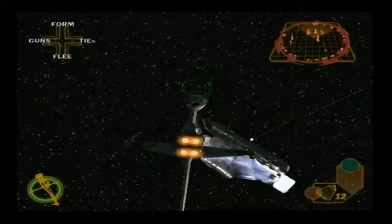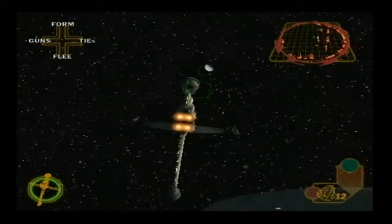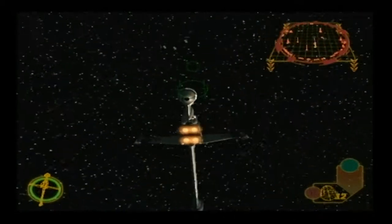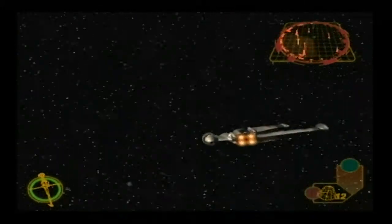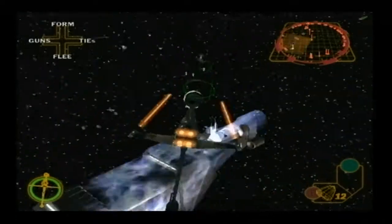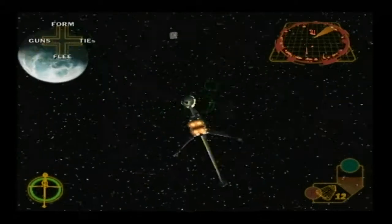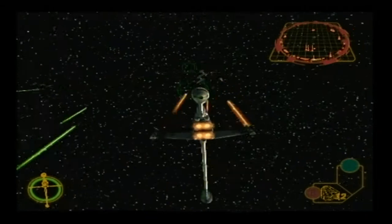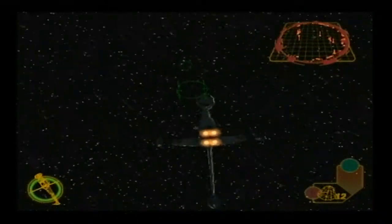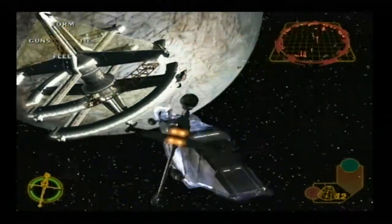We're under attack. We need your help. Rogue Leader, this is Rescue One. We're taking heavy damage. Rescue One here — evacuation complete. We're preparing to make our escape. Rogue Leader, this is Rescue One. We're all clear, ready to make the jump to hyperspace.